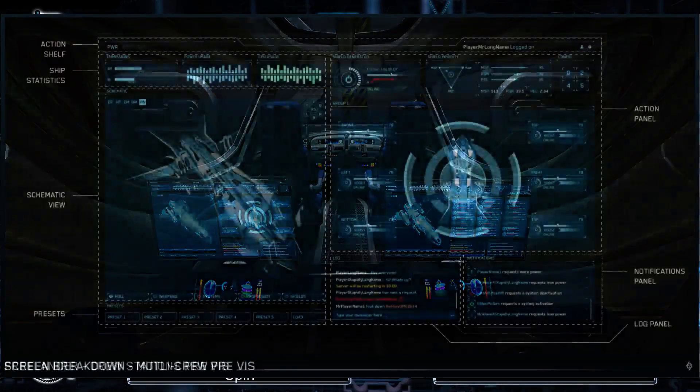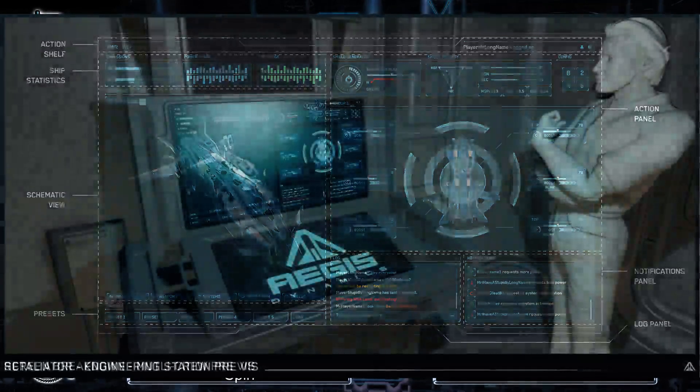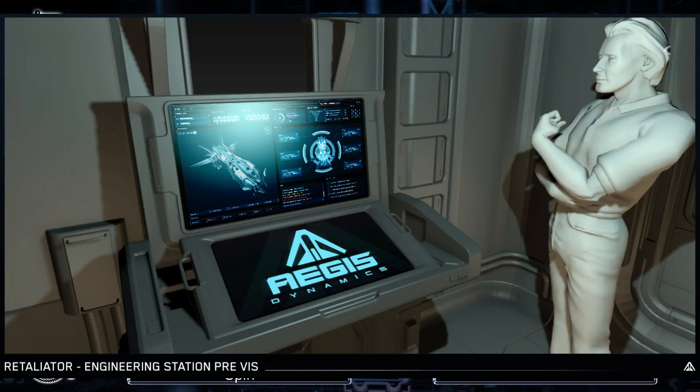One thing they said is the crew stations are going to be driven by the systems you install on board your ship. So if you don't put on the E-WAR module, you're not going to have an E-WAR capability on your multi-crew station.